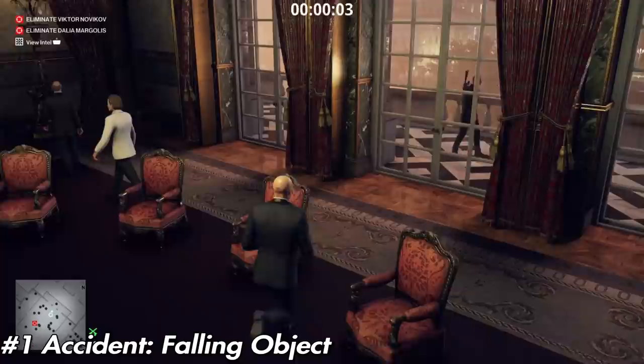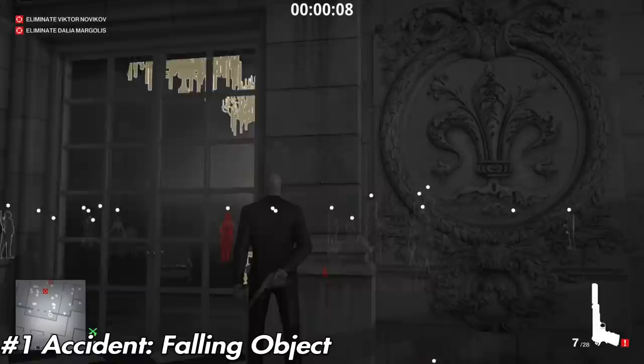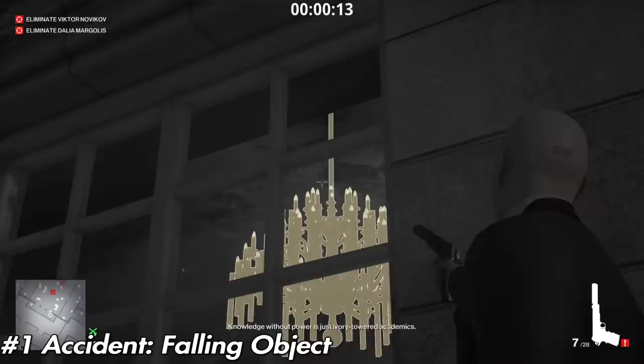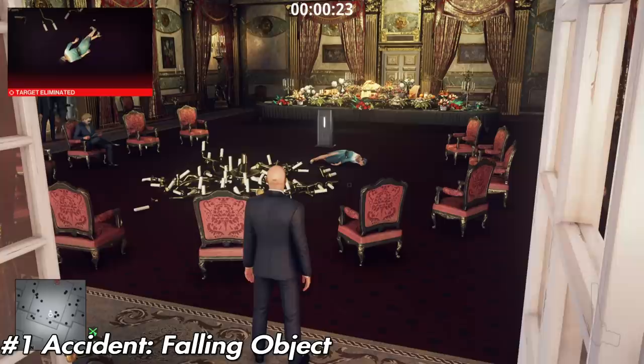First up is the accident falling object. Throughout most of the maps you're going to have a lot of chandeliers around, or things that you can drop on a target's head. With instincts you can highlight them — these chandeliers are highlighted. As an example, shooting the chandelier right at the very start, dropping it on Dahlia's head, is a free accident kill.